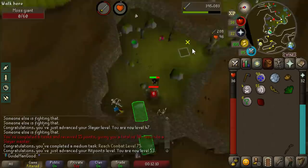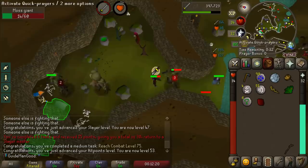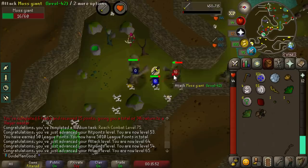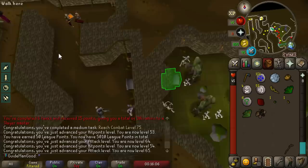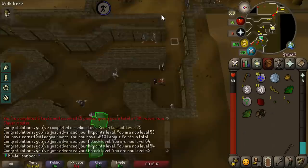I'll finish up 65 Attack on moss giants since they're less crowded than hill giants. Boom - 65 Attack, which means we can now access the Warrior's Guild and grind for some defenders. A great thing about grinding the dragon defender is that cyclops in the Warrior's Guild count as a hill giant slayer task, so this will be a great way to get some early slayer levels.